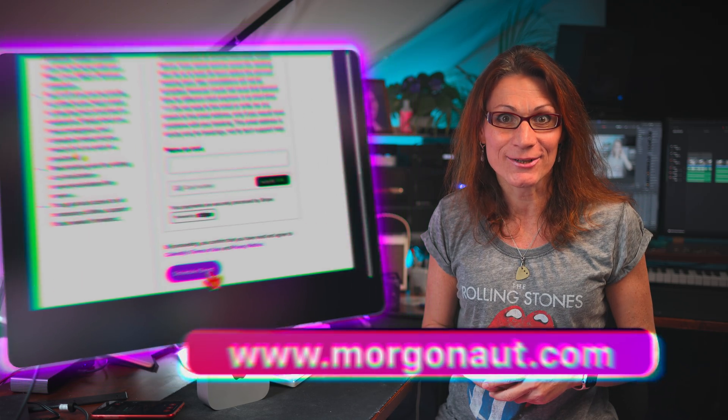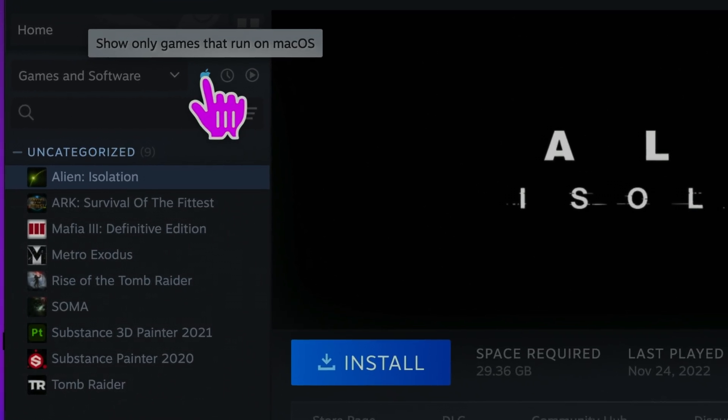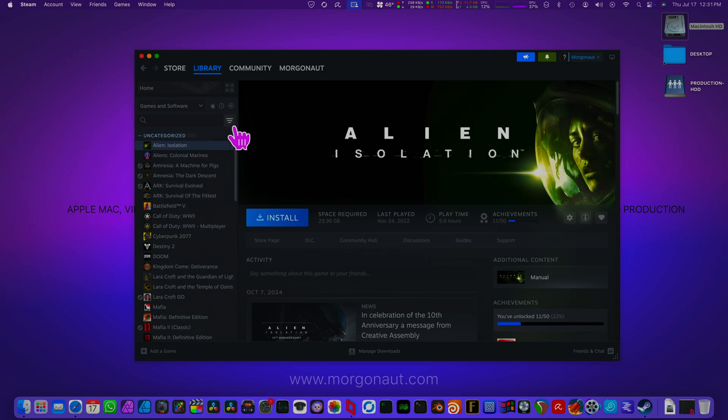Before now, Cyberpunk 2077 was only officially supported on Windows. I've managed to run it also on Linux, but that's a story for another video. If you are interested in learning how to run Cyberpunk 2077 on Linux, just let me know in the comments down below. The Mac version of Steam has an option to filter games with Mac support, and until yesterday there wasn't an option to run or download Cyberpunk 2077 on Mac at all.